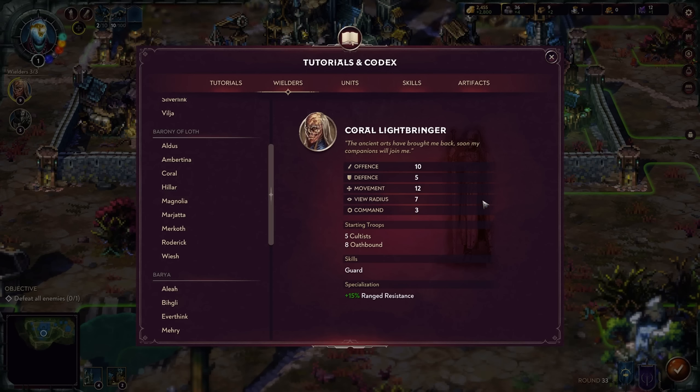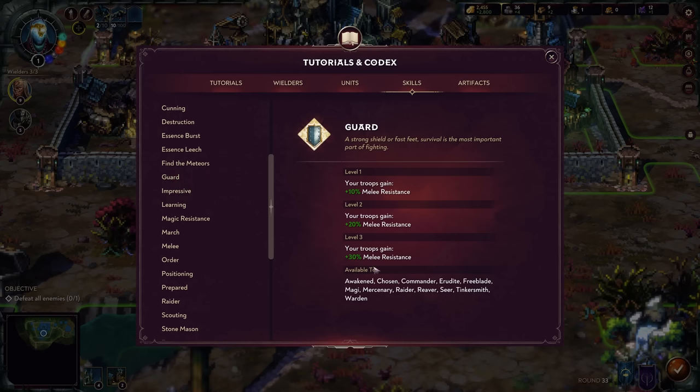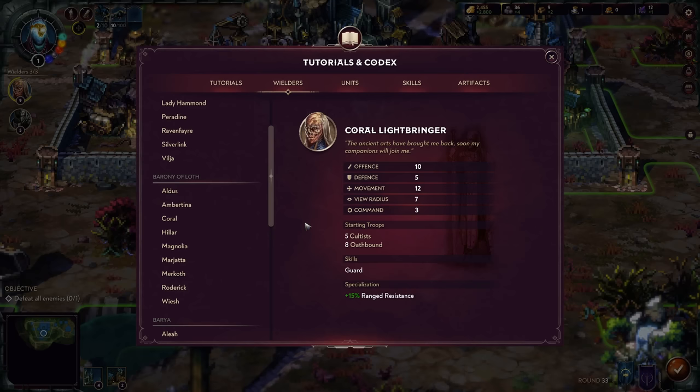Coral Lightbringer is probably my personal favorite wielder. He's a nice balanced one — ten offense and five defense, a little of both. His specialization in guard and range defense gives melee resistance and innate range resistance. Until you get Legionnaires online, you'll find that range resistance is your Achilles' heel, so Coral's guard skill is extremely valuable for keeping your units tanky early on. He brings so much defense to Loth that I really struggle without it before Legionnaires come online.